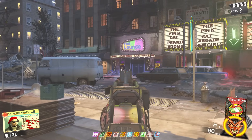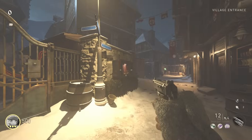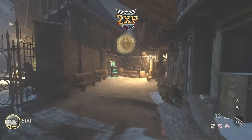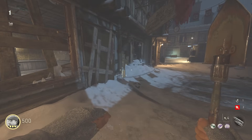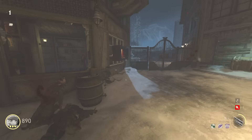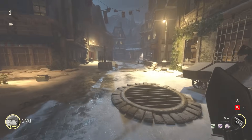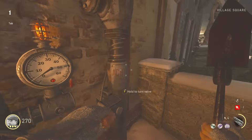Now we move to World War II on The Final Reich. When it comes to WWII, I had to look up the fastest firing weapon because I wasn't going to go through every single individual weapon to figure it out. We got lucky that the weapon that came up as fastest I tested and it is extremely fast — it is on the wall. It's the WAFF 28. We need to turn on the power first, which requires turning three different valves. The first one is right around this corner.